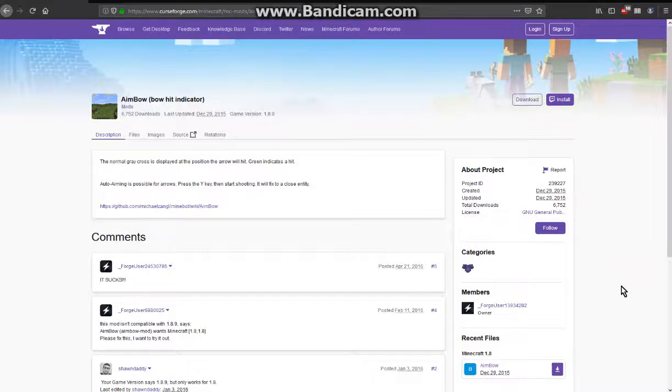Hello everyone, it's Sunthindock2 and welcome to another mod review, this time on Aimbow. This mod allows you to have an indicator that gives you an idea of where the arrow is going to hit, as well as an auto-aiming mode that tries to auto-target for you.